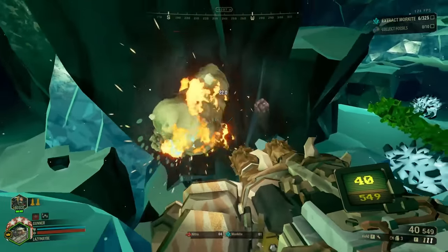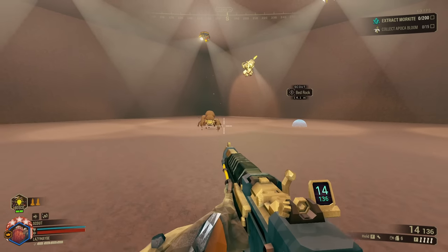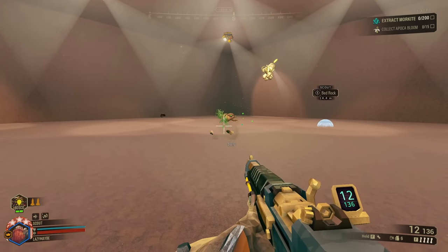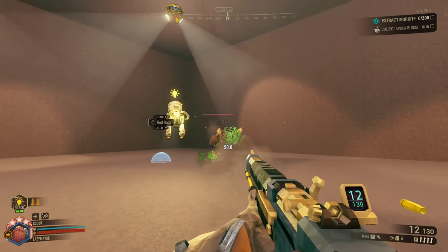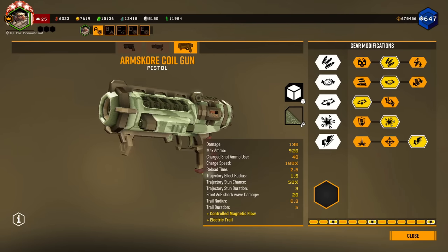Also, the Damage Numbers mod doesn't display excess damage, so if you pop a grunt in the head for 264 raw damage with a weak point M1K, it will still show just 90 damage since that's all the grunt had to lose. Back to the coil gun itself.